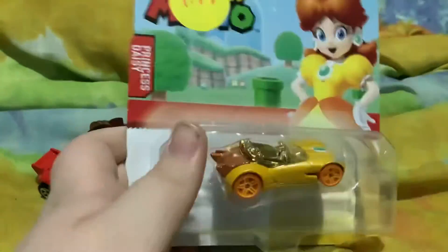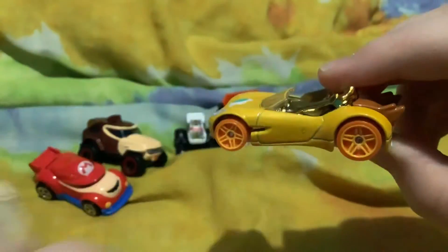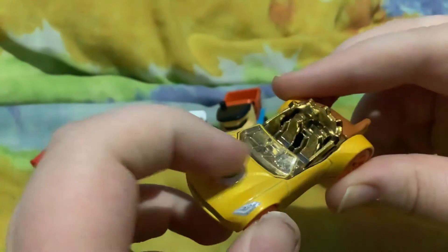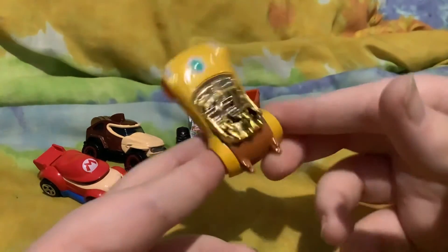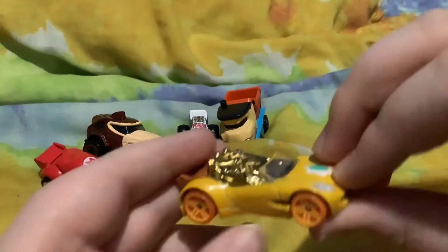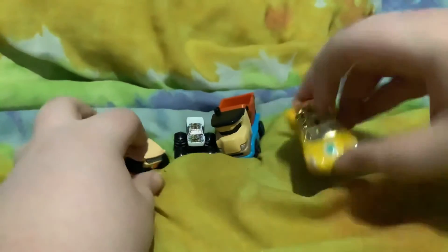Lastly, let's open up Princess Daisy. Out of the package — it's got a little flower on it. It's got a nice yellow paint job, really nice. It's got some orange details on here, really nice. And it's got some golden seats.